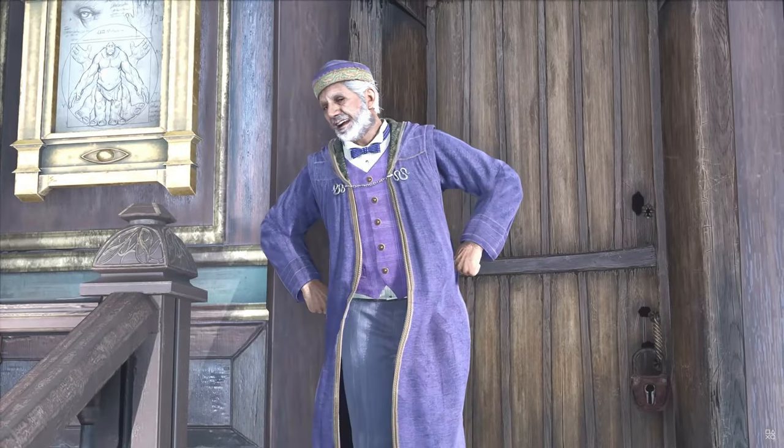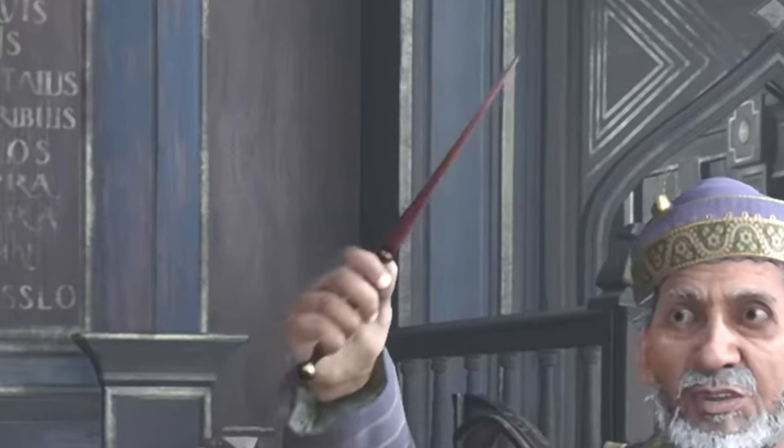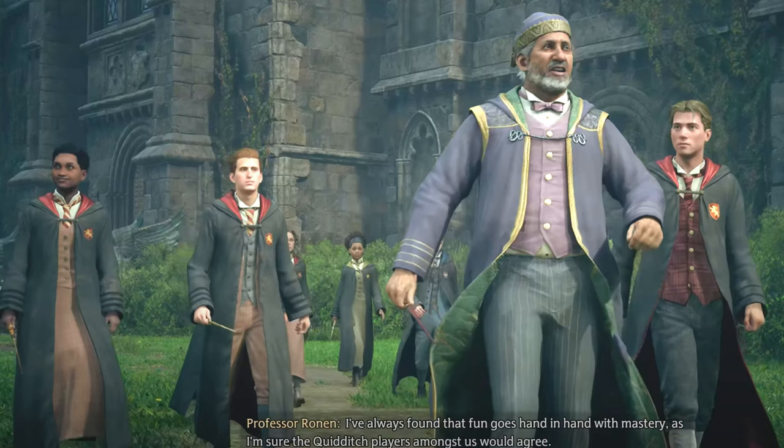Moving on into the castle with some of the professors: Professor Ronan's wand is a nice reddish color. We don't really get any good close-ups of it, but we do get a couple of different angles. His wand is pretty basic, but it is a little bit nicer compared to some of the default wands that we'll see on some of the NPCs later on. Before we get to the other teachers, I do want to take a look at this cutscene from Ronan's class.